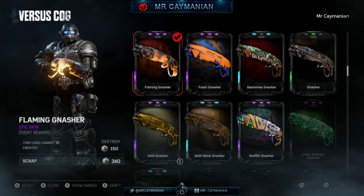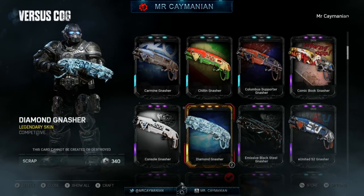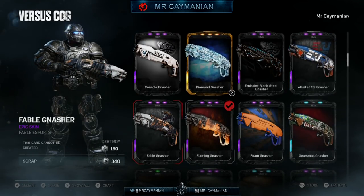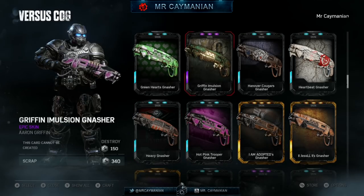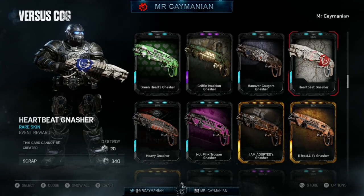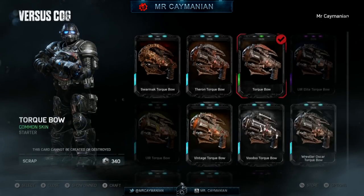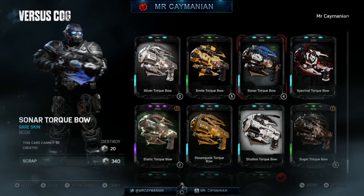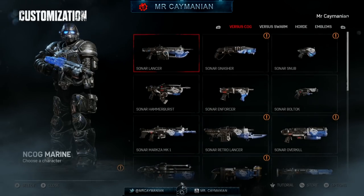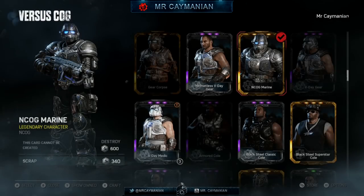I'm definitely going to get a whole lot of scrap out of duplicates. These characters look great with the flaming weapon skins — you can imagine how they'll look with other skins like the professional ones. I actually missed out on some previous packs so I need to catch up. I'm getting goosebumps just looking at these. Finally the Torque Bow — looking really good. All these weapon skins just fit.